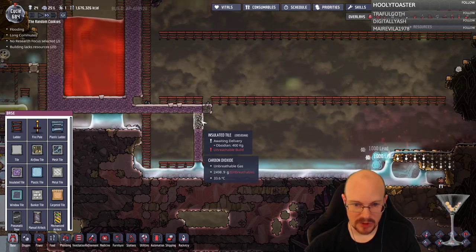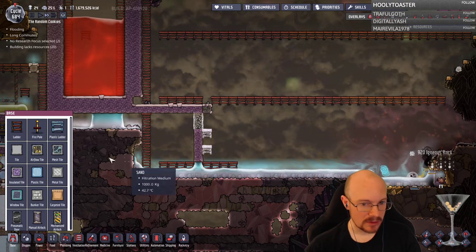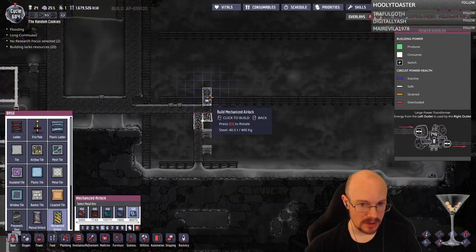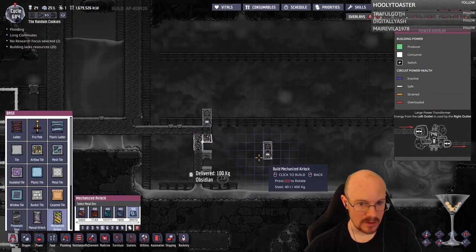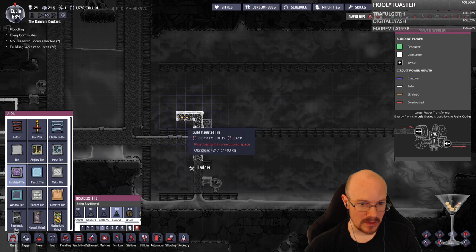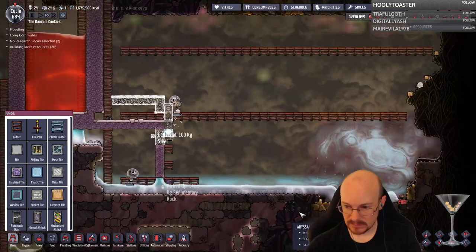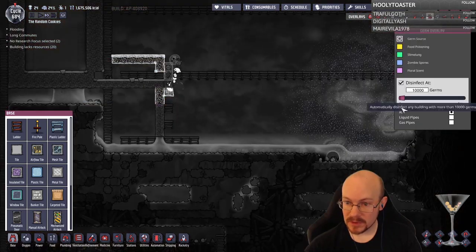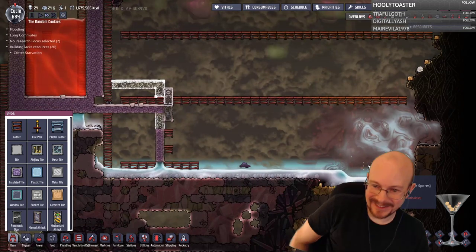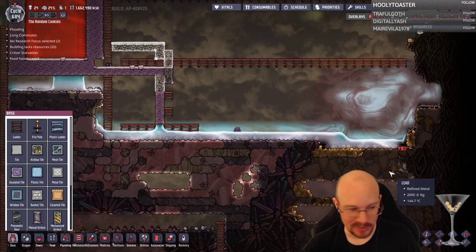I'll uproot this so it stops doing its thing. I need to be able to reach that stuff. I'm pretty sure there were two mesh tiles here and a mechanized airlock on top of that. This is going to be where the lava comes out. How are the germs looking? Those zombie spores just spread out — that could be bad. We've got zombie spores in the air, but hopefully that won't matter because we're all in our atmo suits.